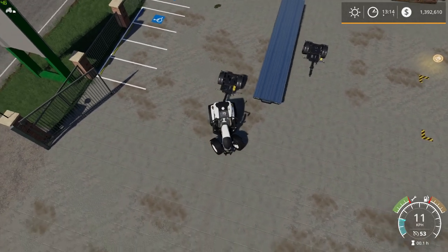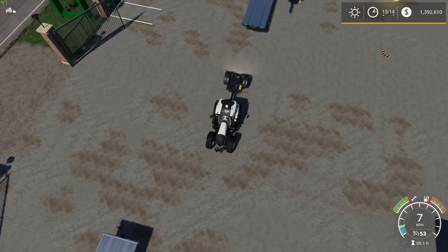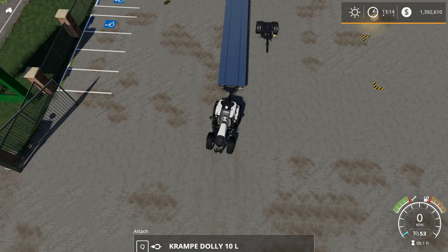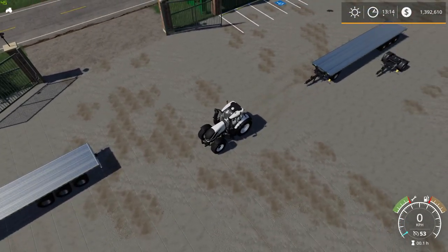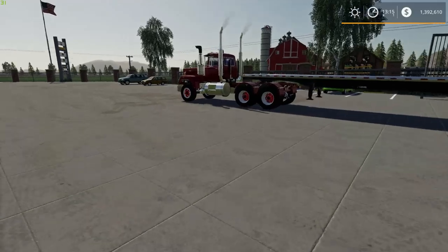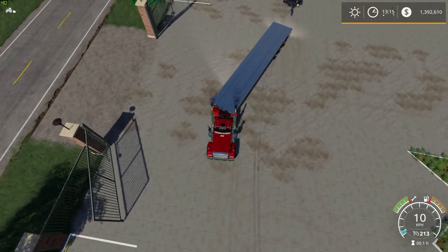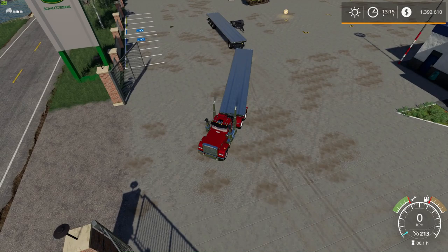Hook up to the dolly and then hook it directly up to one of your flatbed trailers. This saves a lot of hassle because it's so hard to back up once you're already attached. Then detach from the whole thing — that dolly is set up. Now all you have to do is back the flatbed into that, and you're ready to go instead of backing up the whole road train.